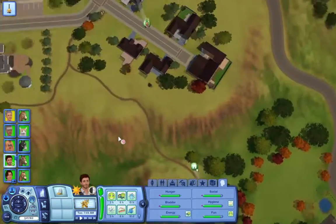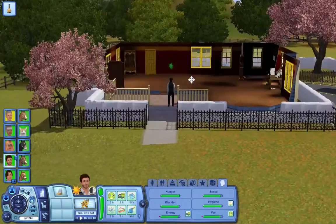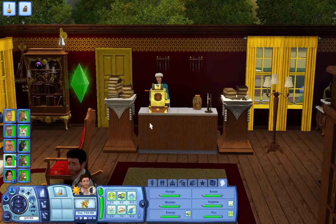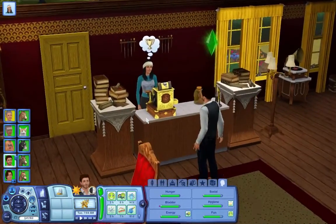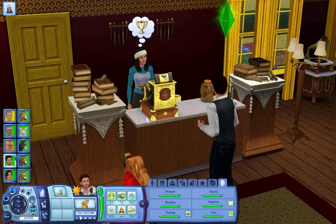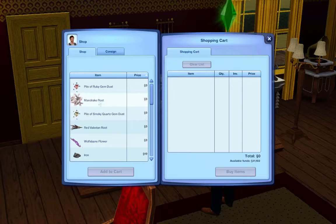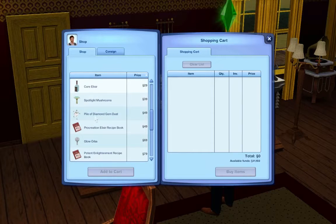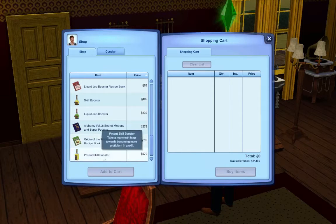I didn't know you could sleep in a jail cell. Let's see if this potion is here — I'm really hoping it is, I don't want to have to turn her into a fairy manually. I also don't know anything about fairies, so any information you guys give me will be greatly appreciated. Let's look... Blessed of the Fae — not seeing it. There's Cure Elixir, Flask, Potent Sleep Skill Booster, Liquid Job Booster, and Potent Skill Booster. It's not here.